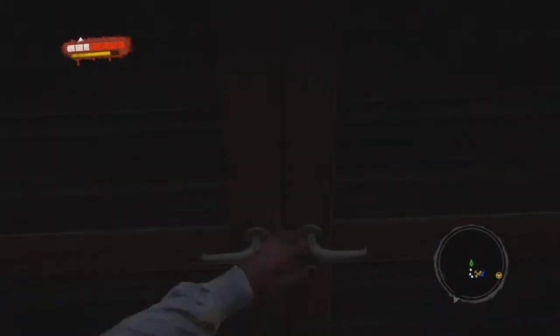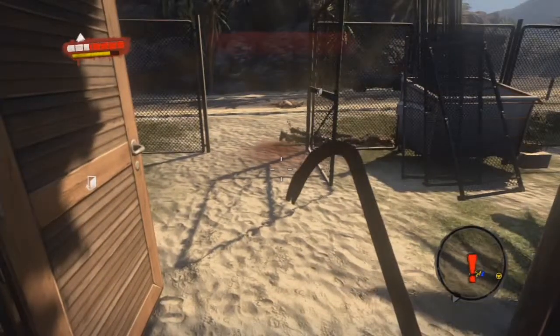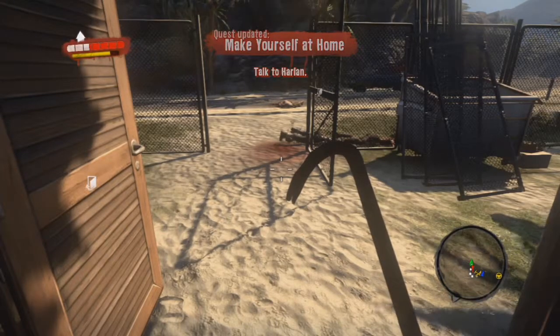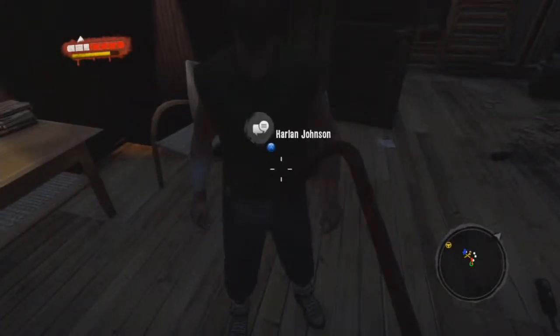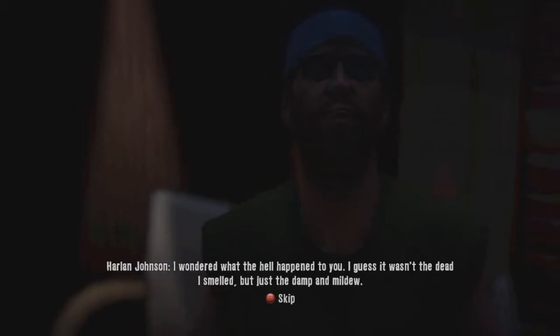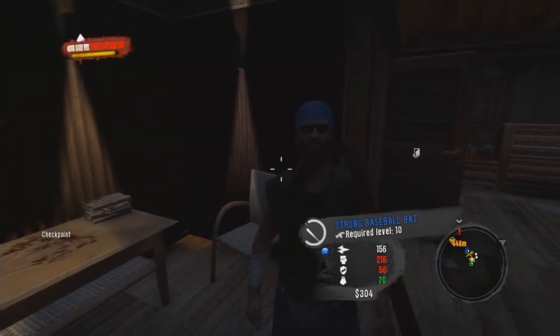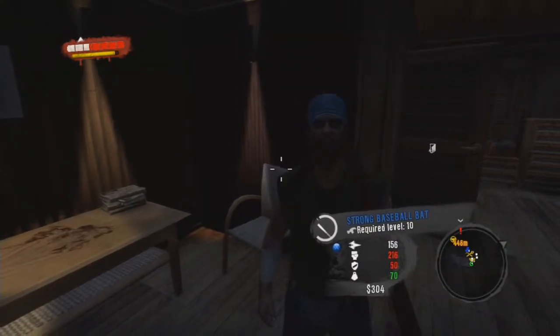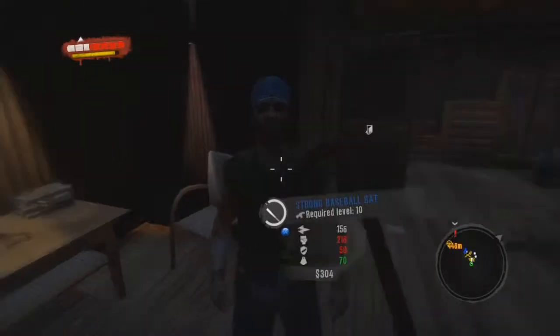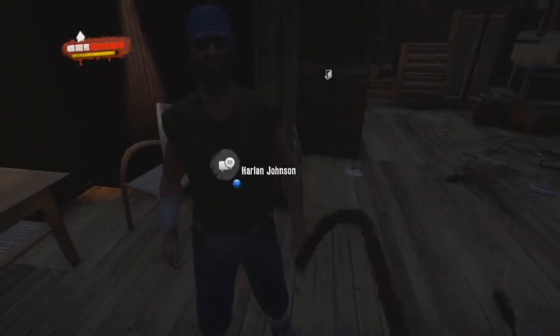I go ahead and open up the door and talk to Mr. Harlan once he gets inside the building. He says he wondered what happened to us and that it wasn't the dead he smelled but just the damp and mildew. He gives us a strong baseball bat - I'll probably wind up dropping it later because I'm not a real big fan of it, but we'll take it.